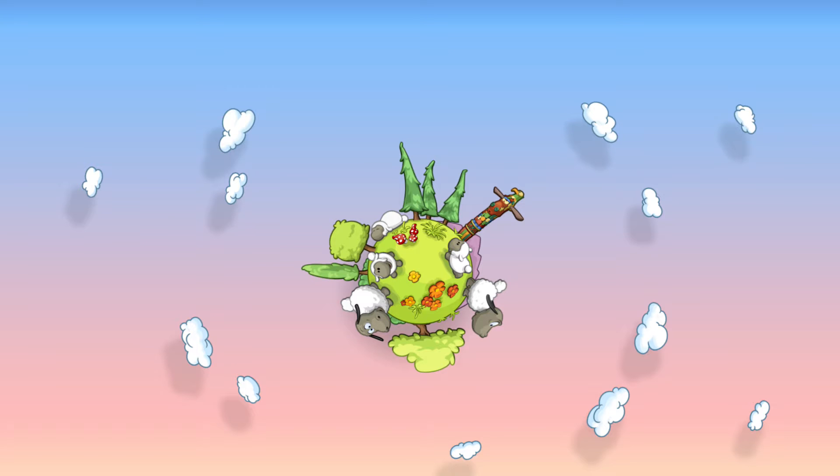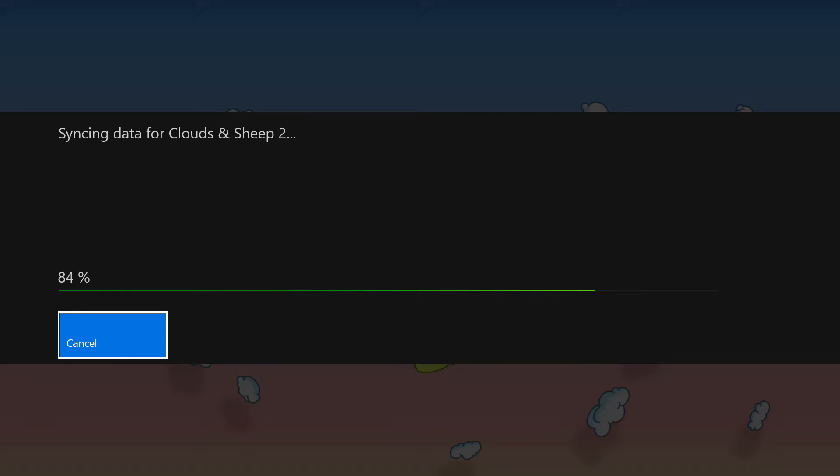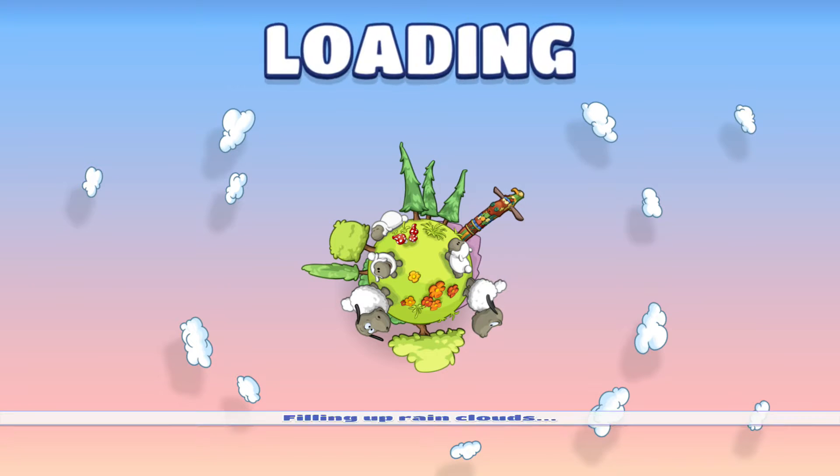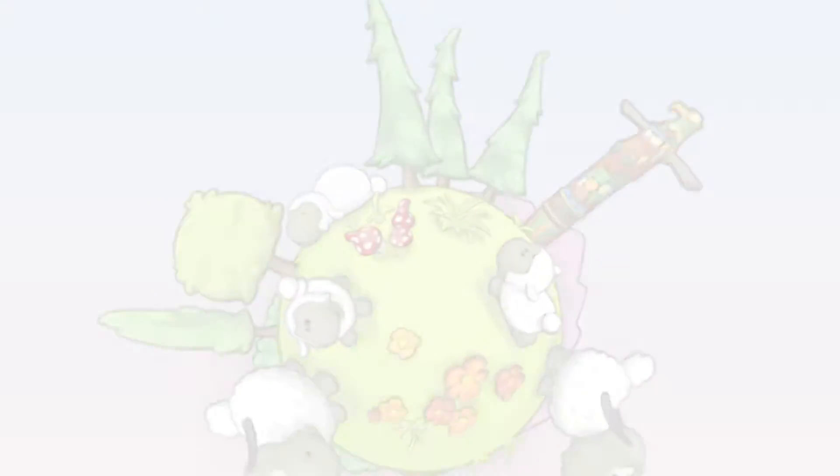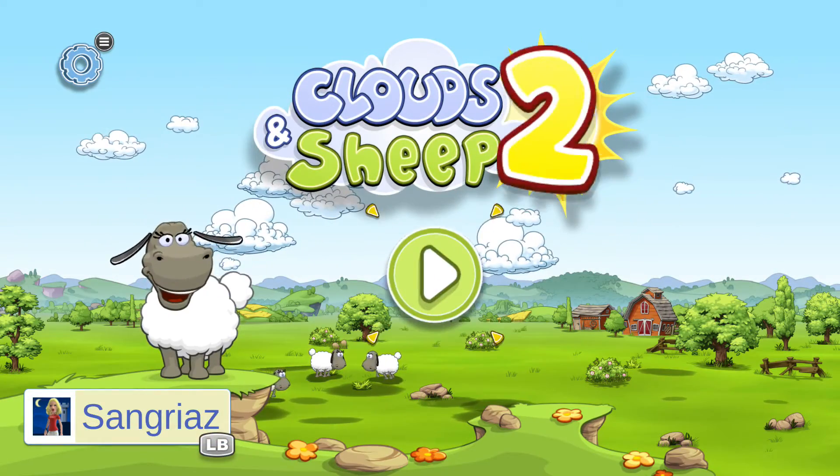I played a little bit of this before recording this preview. In this eagerly anticipated sequel of the game Clouds and Sheep, the cute sheep are finally on the loose again. Solve countless quests and fulfill your woolly friend's needs. Plant grass, flowers, trees, and shear your enemies - different colored wolves - to stock up your resources. Collect happy stars,